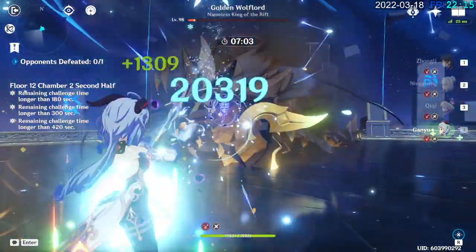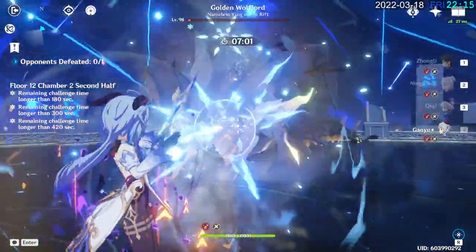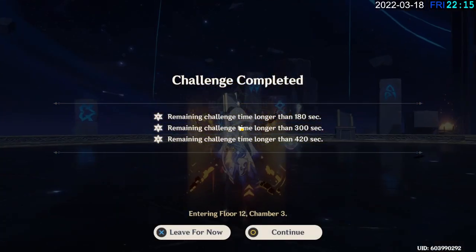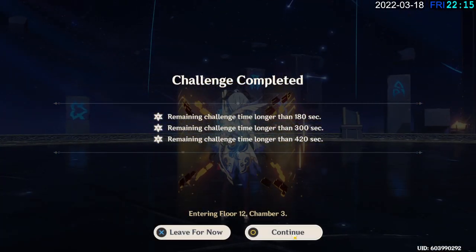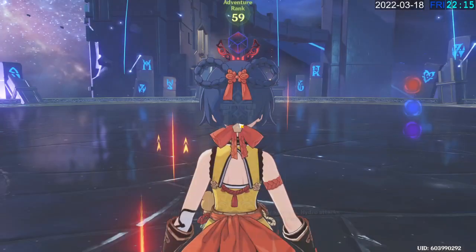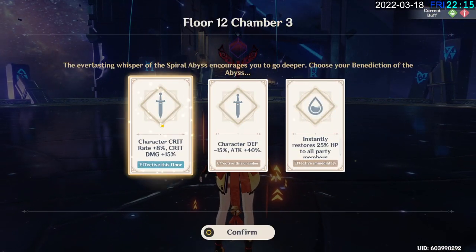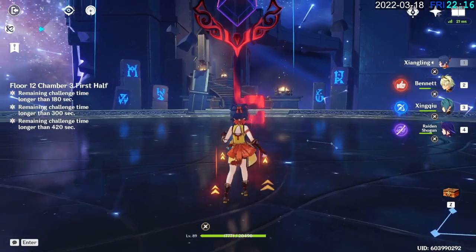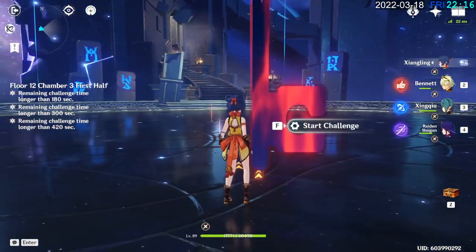I'm almost dead, but I might be able to pull this off. There we go — three stars first run, but I might have a lot of trouble with the next chamber. Chi-Chi's a monstrous healer, so she should be able to do pretty well. This half though is pretty well set up, so let's see how it does.